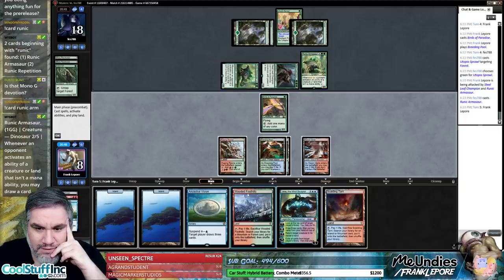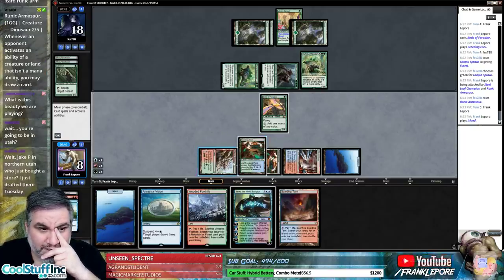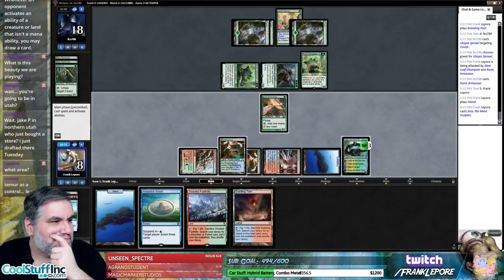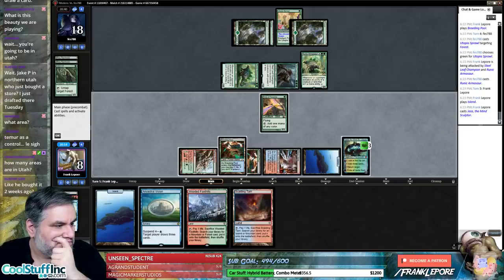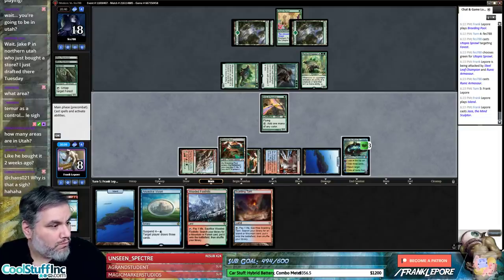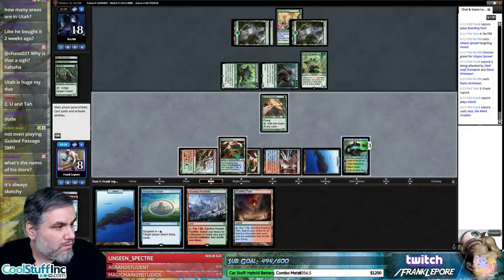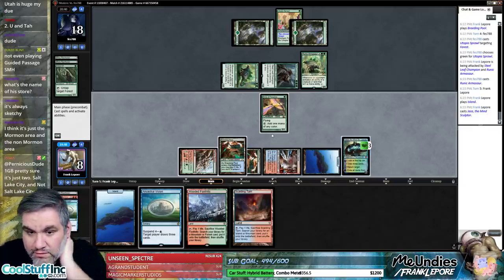Let's play Jace, bounce this, block here — dies to this. There's nothing we can really draw. I think we're just dead here — return a dude, then Jace dies. That's really sad, but that's life.